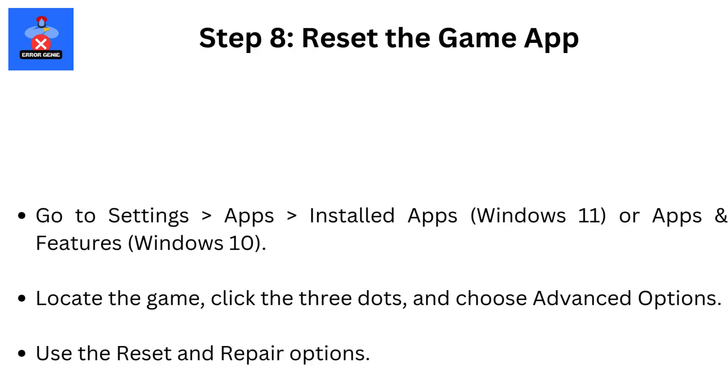Step 8: Reset the game app. Go to Settings, then Apps, then Installed Apps (Windows 11) or Apps and Features (Windows 10). Locate the game, click the three dots, and choose Advanced Options. Use the Reset and Repair options available there.